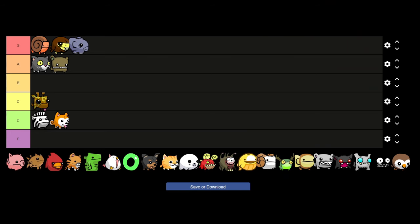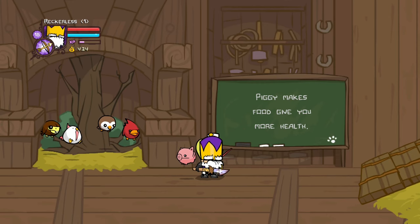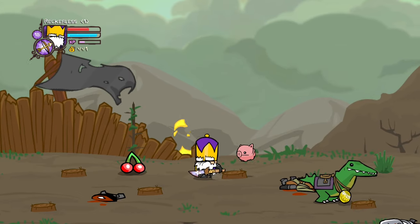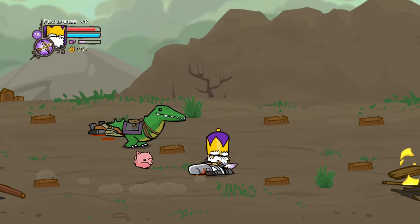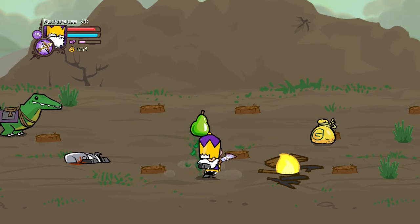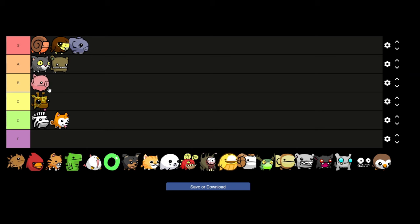We've got another fruit animal but this one's actually pretty good — Piggy, who will give you more healing per fruit item. Whenever you pick up any sort of healing you'll get more health than you normally would, plus he makes a little pig sound whenever he does it. Extra points for cuteness — I'm going to put Piggy in the B tier because once again I'd rather have Hawkster, but he's definitely not a bad pick.